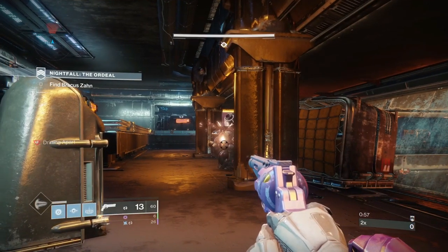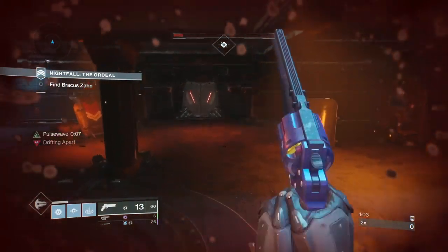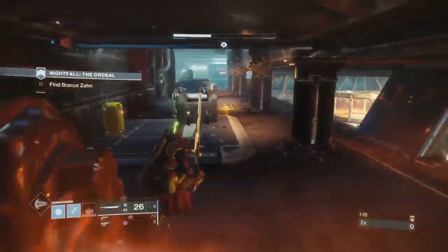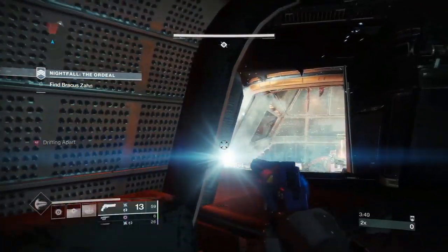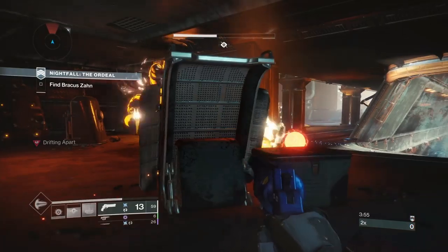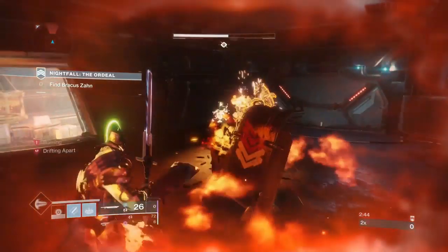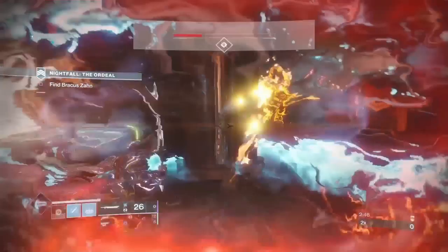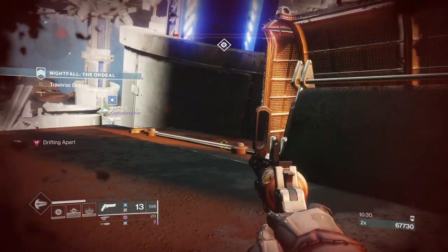Warmind protection gives you about 50% damage resistance — actually around 55%, a little bit more than passive guard. On a master, a champion hit with no two major resist mods will just barely kill you. With passive guard you can see it's just to the left of that diamond below the recovery meter. But with passive guard and warmind protection combined, it actually doesn't get you to half health — you can take two hits before busting your shield.